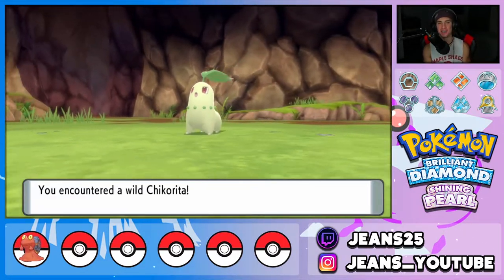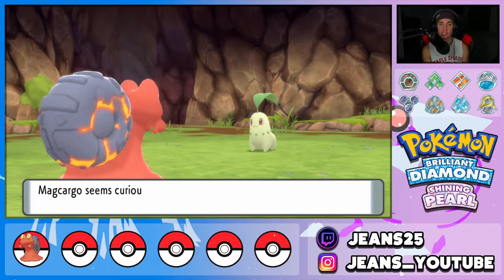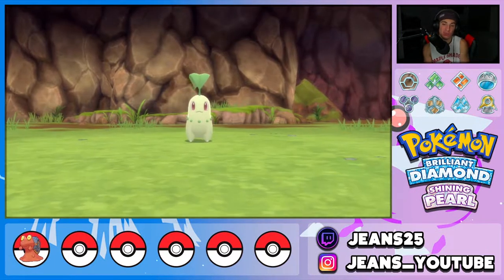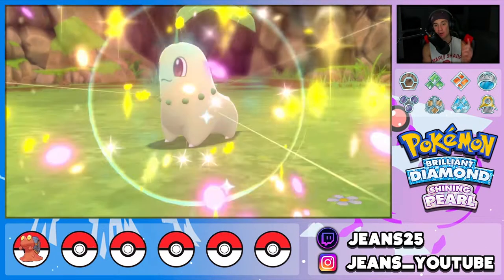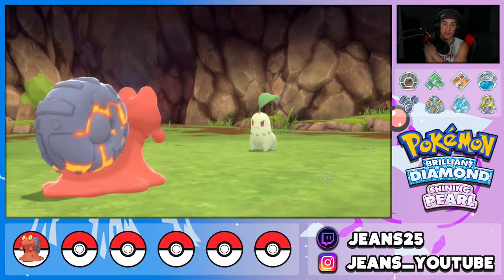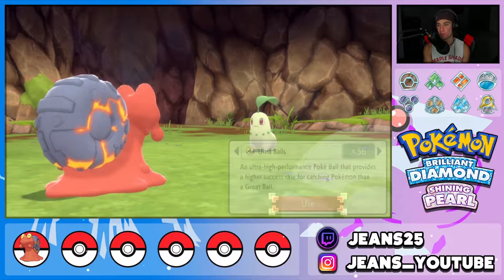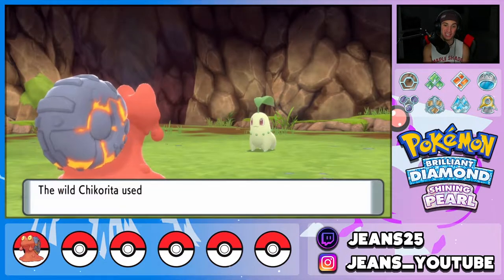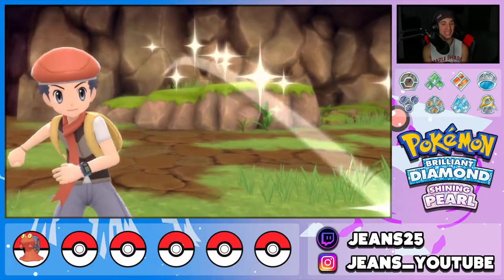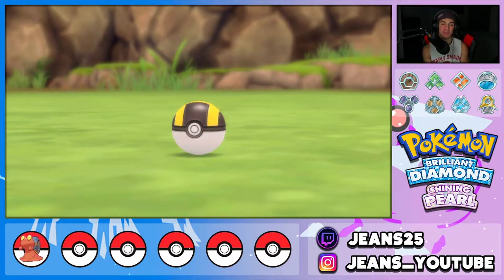Here's the fourth and final grass starter — Chikorita, found in the Grassland Cave. This actually took me decently long. You can also place statues in your caves to raise the chances of grass type spawning if you want to boost your chances. Ultra Balls are the way to go. Chikorita put up a fight — it used Ancient Power which is super effective against Magcargo, but thankfully no stat boost. Another Ultra Ball and we're done — all grass types complete!